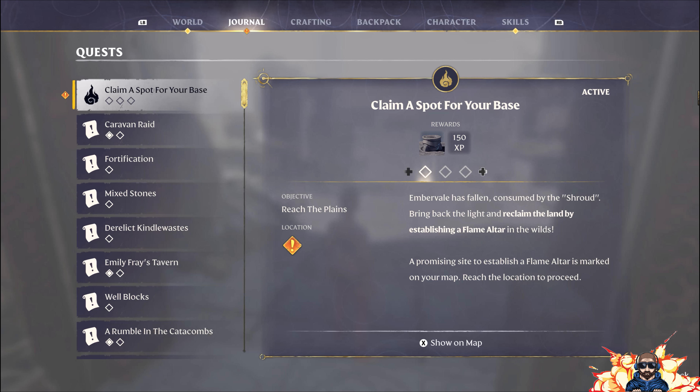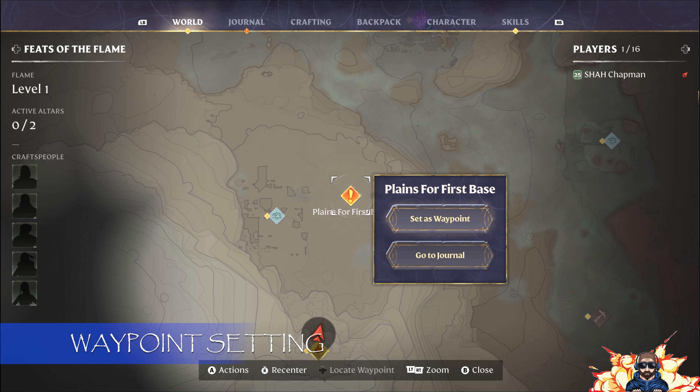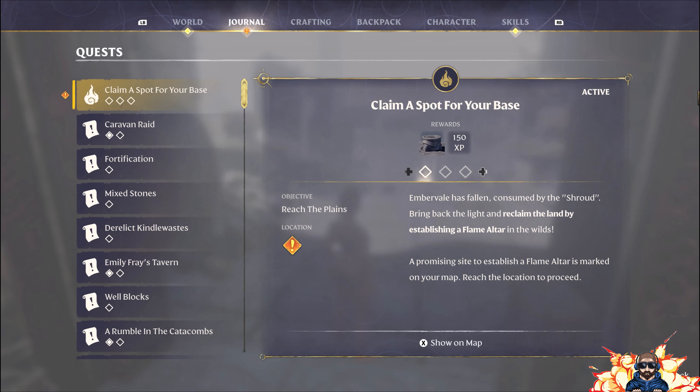As it says, just claim a spot and we'll receive some XP for doing so. This is a good time to give you an indicator on how this works: if you look down the bottom of the information screen for 'claim a spot for your base' you'll see 'show on map'. If I select X, the map opens showing exactly where I need to go. I can select A for actions and set that as a waypoint, or go to journal for more detail.